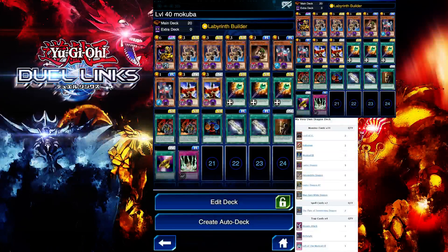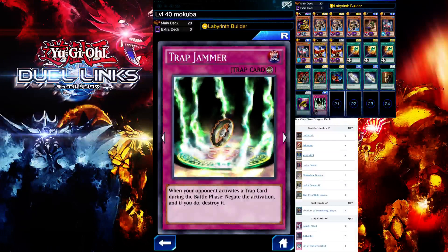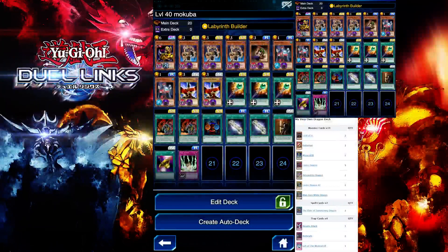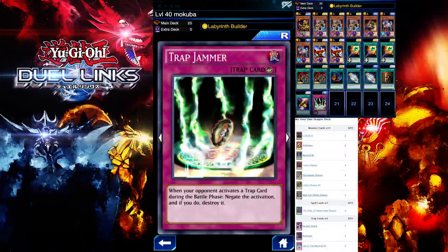The only threat that Level 40 Mokuba Kaiba poses is Negate Attack, and he only has one Negate Attack. That's why we have Trap Jammer — to negate his Negate Attack. I also have Crystal here so that Trap Jammer is not the last card in the deck.